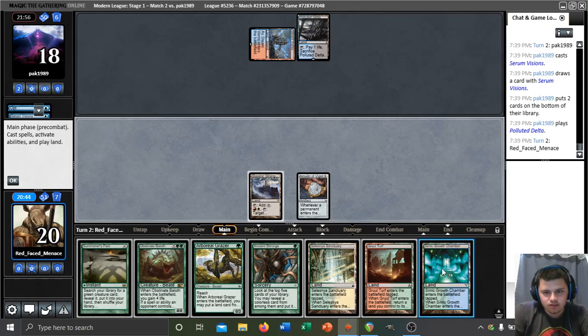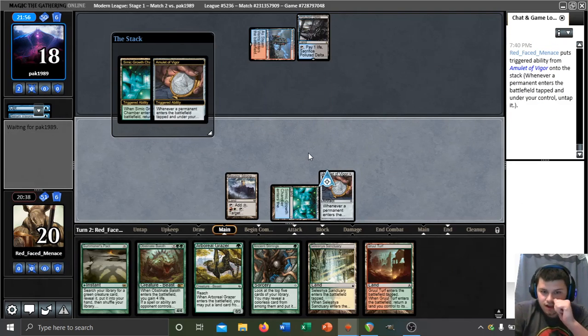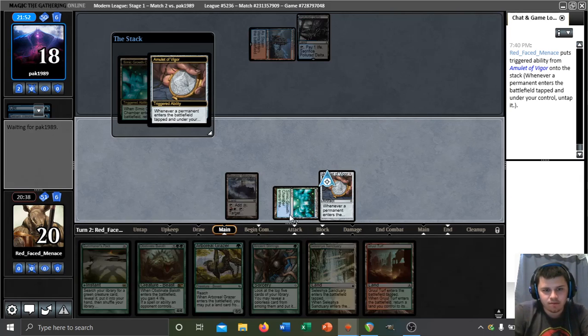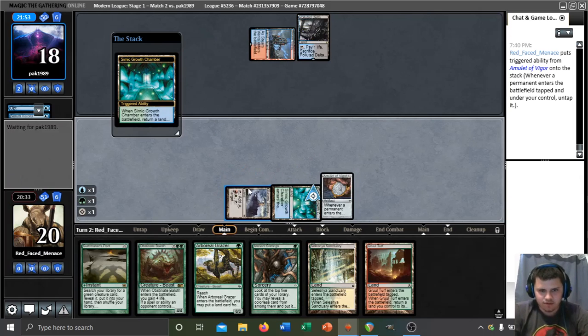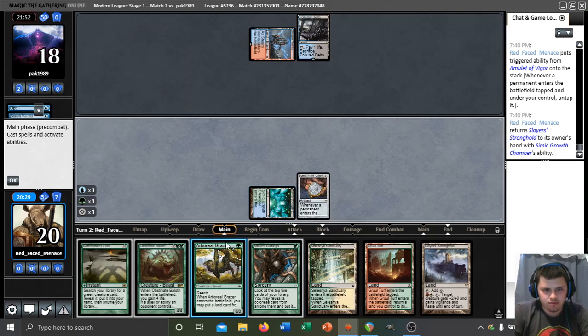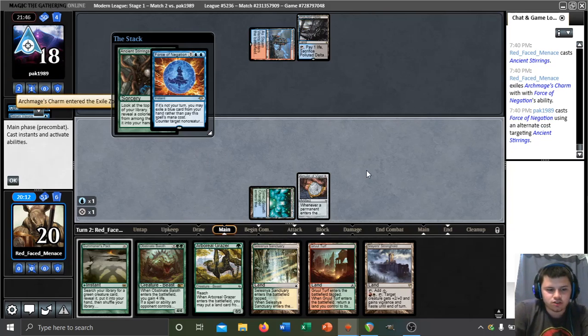Let's go ahead and get this Growth Chamber out there. We'll cast Ancient Stirrings to try to find a basic Forest — probably our best choice so we can Summoner's Pact for a Dryad. We'll fill out the mana. We could Grazer here, or Pact for a Dryad and put it into play — but that doesn't really help us. Well, if we put Dryad into play we play Stronghold for a green and play Grazer to get a bounce land, but then we just lose to a Blood Moon or Stone Rain. Let's just Stirrings here. They force our Stirrings — we'll pass.